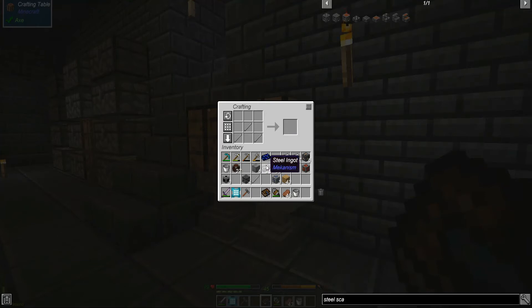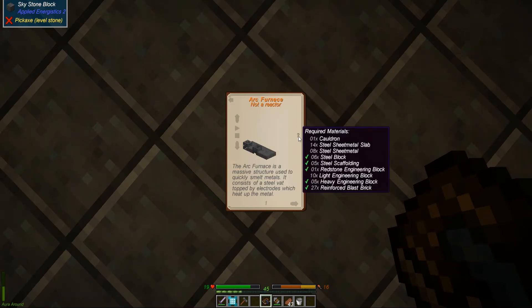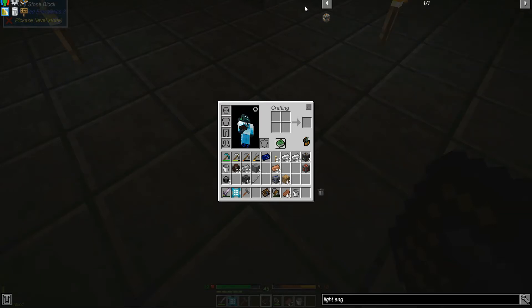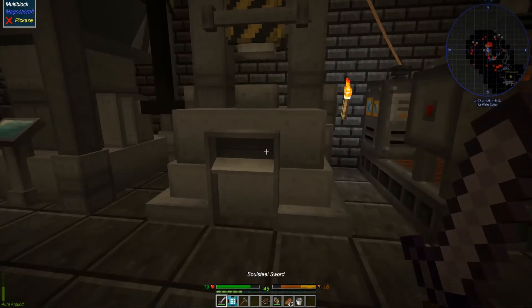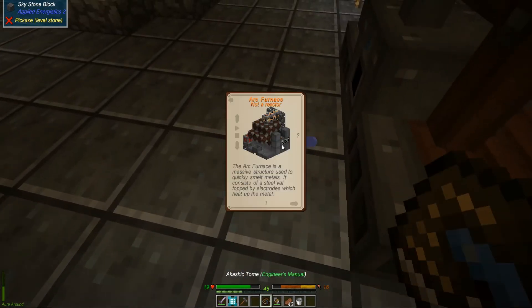I'm stressed! You're not even under attack. I'm under attack by time - you're under attack by your own mind. I need ten light engineering blocks. How do I make light engineering blocks? What's five times four? What's five times eight? Forty.